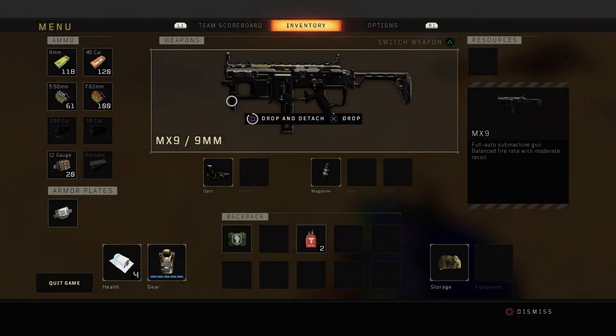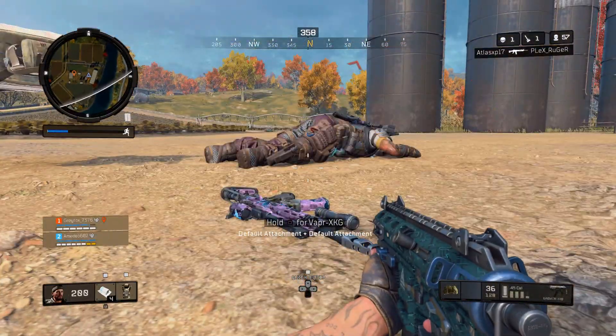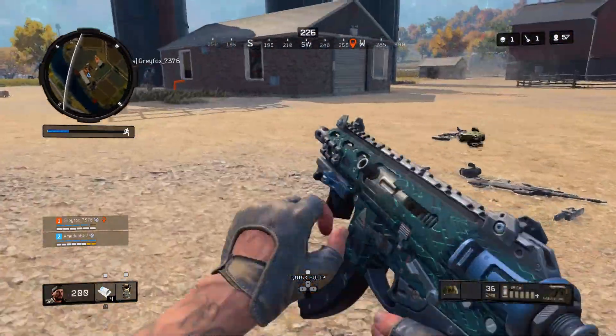That MX-9, you can see I dropped that. I get the daemon. I pick up this cursed vapor here and I drop and detach it, but it actually drops my ABR.